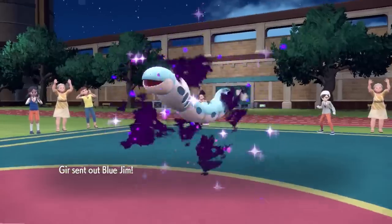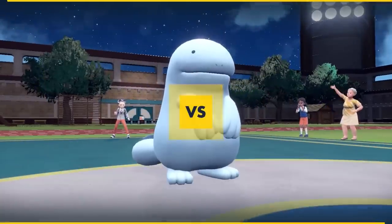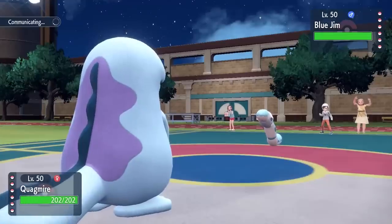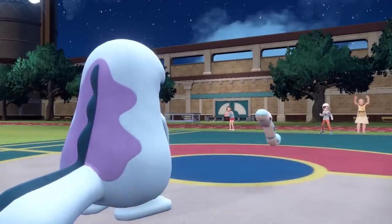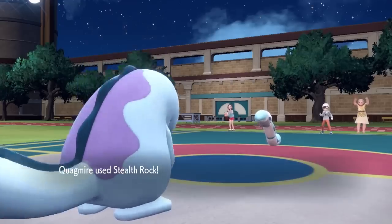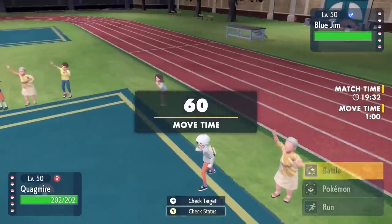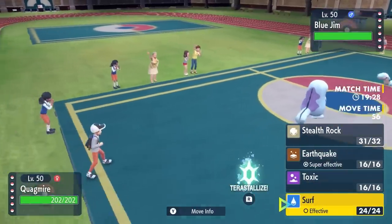I want to lead off with my Quagsire. I'm going to try to prioritize getting up the Stealth Rock — I feel like it's going to be pretty important for a few Pokémon on their team. They actually end up leading off with the Orthworm. Fortunately, Quagsire loves Orthworm, and I'm about to demolish this thing. He ends up going for Stealth Rock of his own, so we basically just trade rocks. I know I cannot Earthquake this thing, but the good news is Orthworm also cannot really hurt me, and unless this is an Iron Defense Body Press set, I'm pretty comfortable just going right for the Surf.